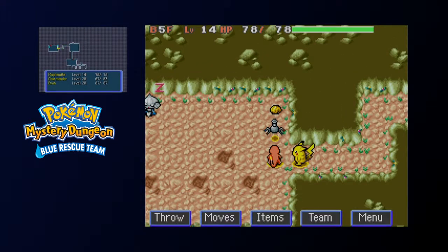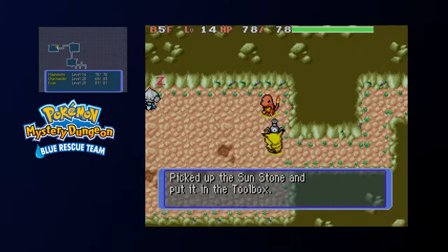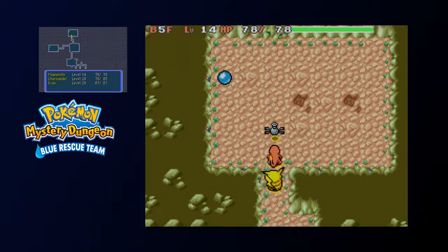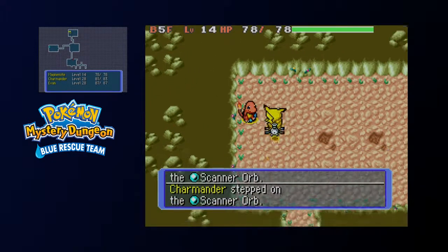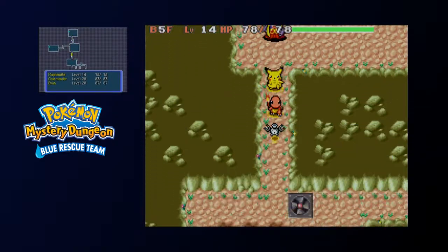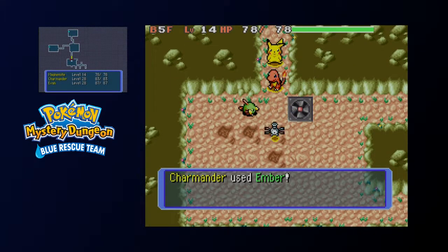And also, what we have here is a Sunstone. This allows certain Pokemon to evolve, just like it does in the main series. I'm not sure if this place has other evolution stones for different types of evolutions, but it's pretty good to have nonetheless.